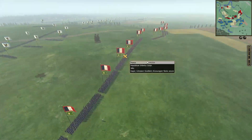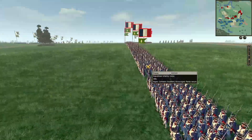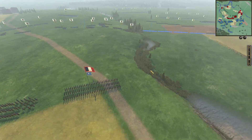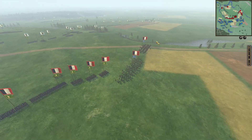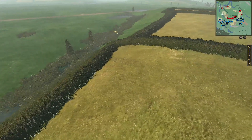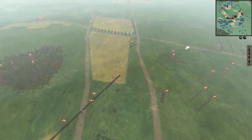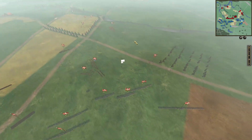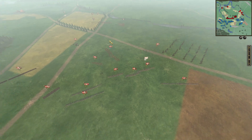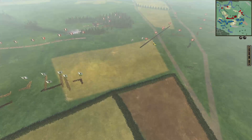Meanwhile we've got some thick, thick French infantry lines — it's Republican France. My troops are still advancing this side of the river. I wasn't going to try to push this side because even if you win the flank, you have to cross a river and go uphill. We're primarily pushing here and on this right flank. The 6-pounder is a bit exposed, and the 18-pounder is shelling.